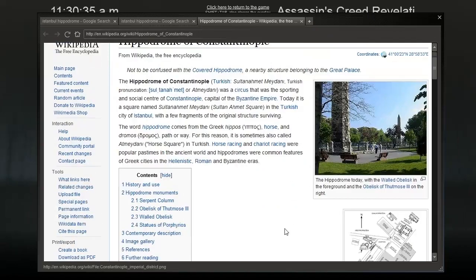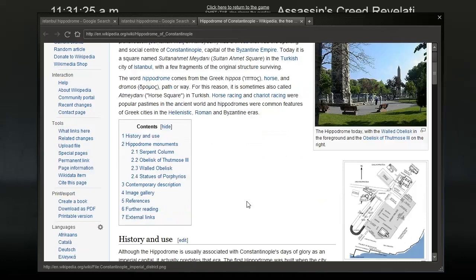Wikipedia says: The Hippodrome of Constantinople was a circus that was the sporting and social centre of Constantinople, capital of the Byzantine Empire. Today it is a square named Sultanahmet Square in the Turkish city of Istanbul, with a few fragments of the original structure surviving. The word Hippodrome comes from the Greek hippos, meaning horse, and dromos, meaning path or way. Horse racing and chariot racing were popular pastimes in the ancient world, and hippodromes were common features of Greek cities in the Hellenistic, Roman and Byzantine eras.